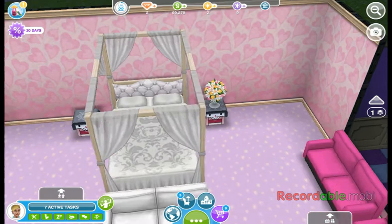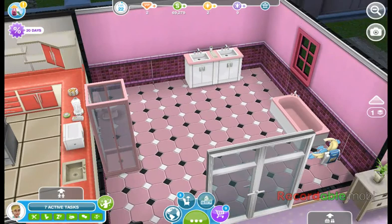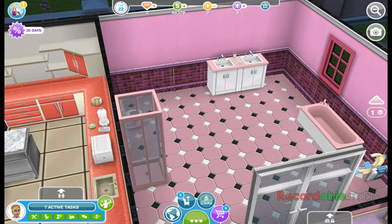And over here is the master suite bathroom. It's just a regular bathroom where you have the pink double sinks, the pink tub, the toilet, and the shower here.